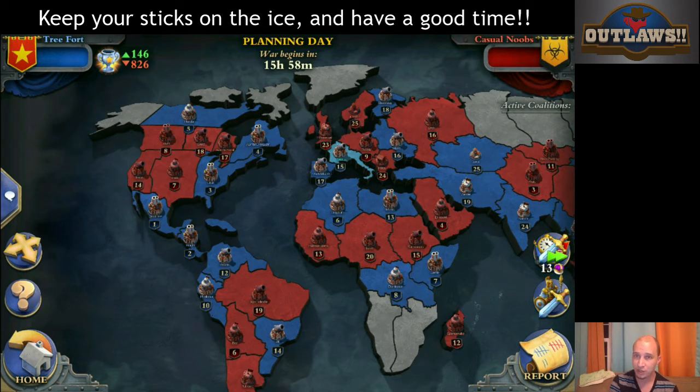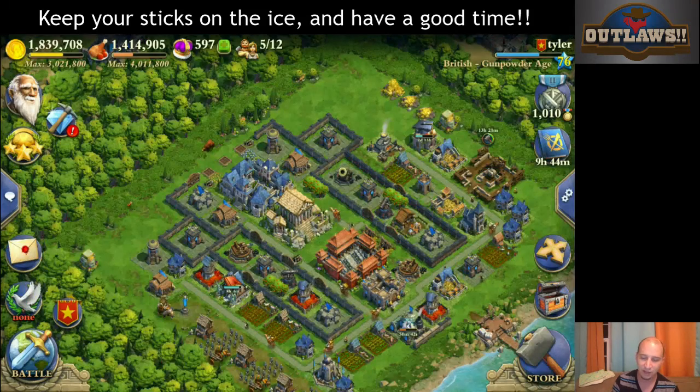Some people like to wait until they have a British ranged unit because they have an additional plus one range — so rather than a range of four, they have a range of five. Other alliances such as the Outlaws will go with heavy Gatlins and then any ranged after that. As I said, communication is key — get in there and ask if you would like to help out with the war base fills.